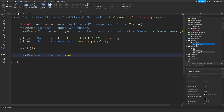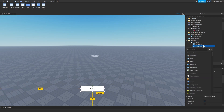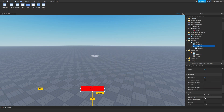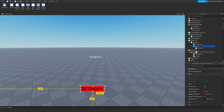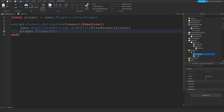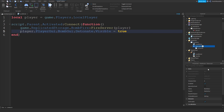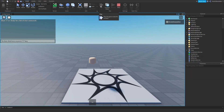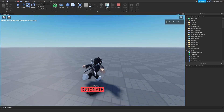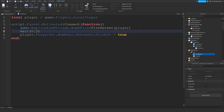Feel free to customize your button — I'm going to keep it simple. I'll add a UICorner, make it red, and label it 'Detonate'. Now back in the bomb handler script, add: player.PlayerGui.BombGui.BombGui.Detonate.Visible = true. Set the button's Visible to false by default, so the detonate button only appears when the bomb is placed. You can add a small wait like wait(0.5) as well.